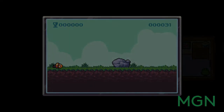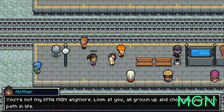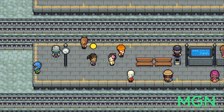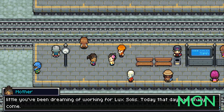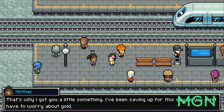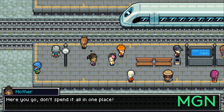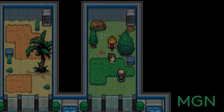Our first impressions are going to be broken down into four categories: story, sound, gameplay and X Factor. The X Factor for our impressions of games is usually different from review to review, and today we've decided to stick with the differences between Coromon and other games. Is it different enough? If it is, is that a good thing? Do the differences make it better?